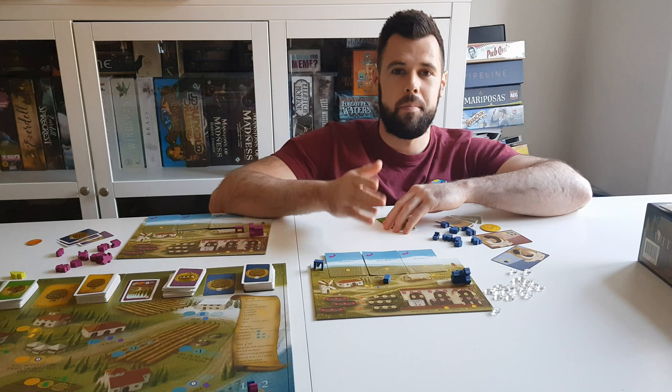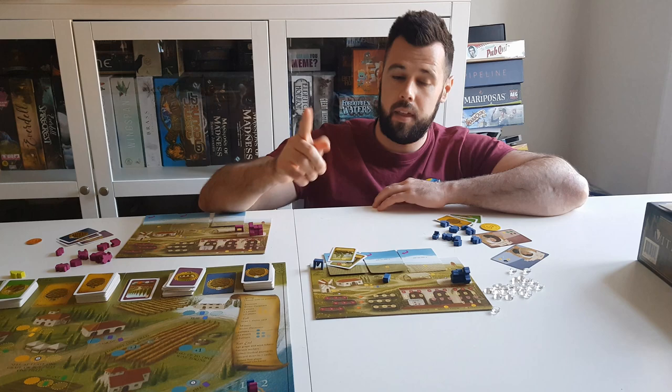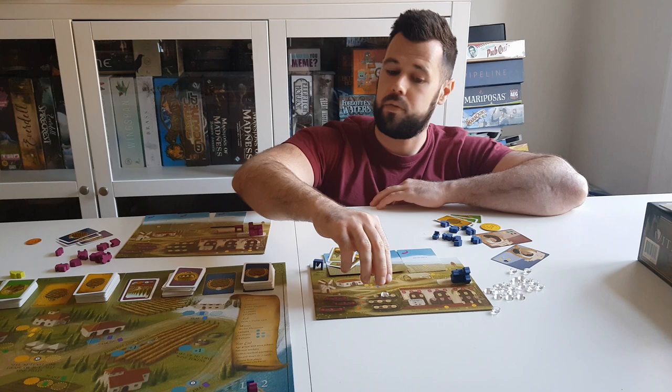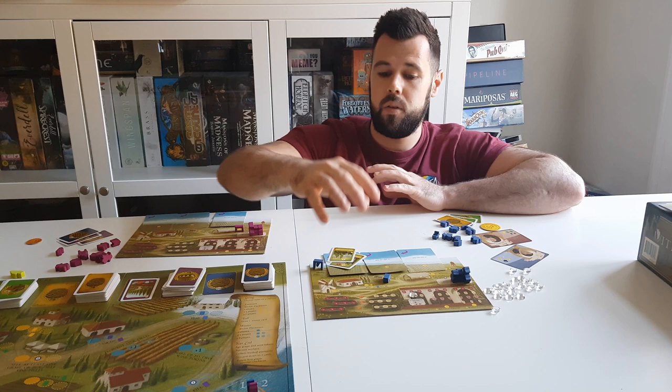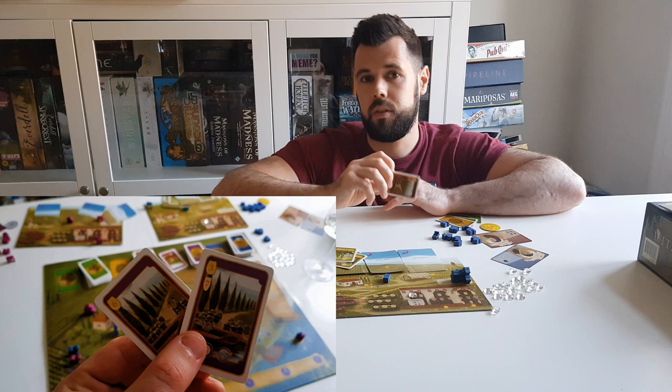To produce wine, you get green cards which represent types of vine, then you plant them in your fields, then you harvest those fields to get the grapes into your crush pad. You can then make wine by moving the grapes from your crush pad into your cellar. Grapes in your crush pad and wine in your cellar will age each year.